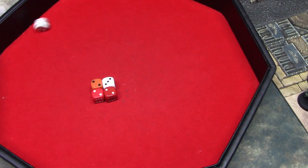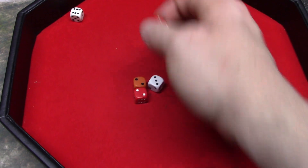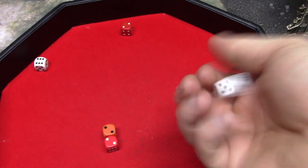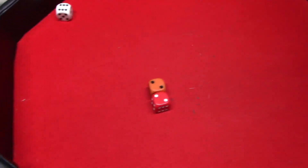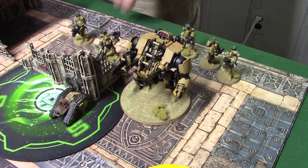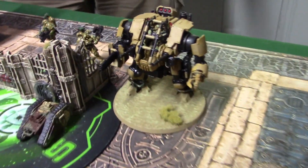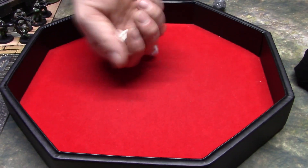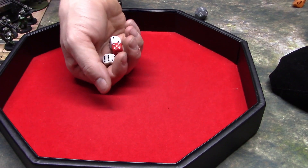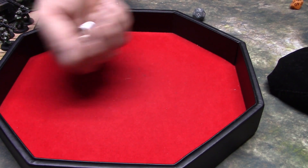Nine hits with four-up saves to make. Rolling and allocating as we go - one wound on the next model. After saves, a total of three dead from the Cyclops explosion. Then maybe I can do some damage against this warsuit right there - three hits, that sucked. Do you wish to spend a CP? No, because I'm not going to kill the Warsuit with that. I would definitely need more luck.